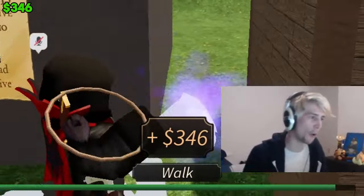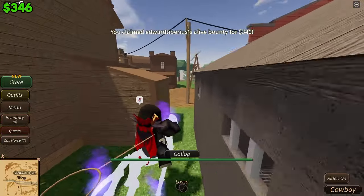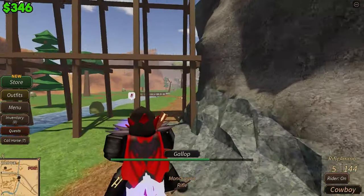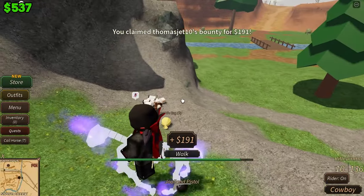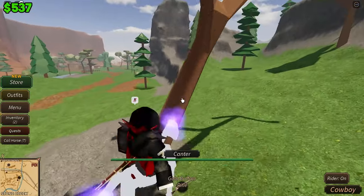As you can see here, in less than 10 seconds I already made $350. Shortly after I found the first guy, I found his buddy escaping, but I didn't let him. I couldn't lasso him because he was on his horse, so I decided to kill him — and we got another $200, making a total of $500 in less than a minute.